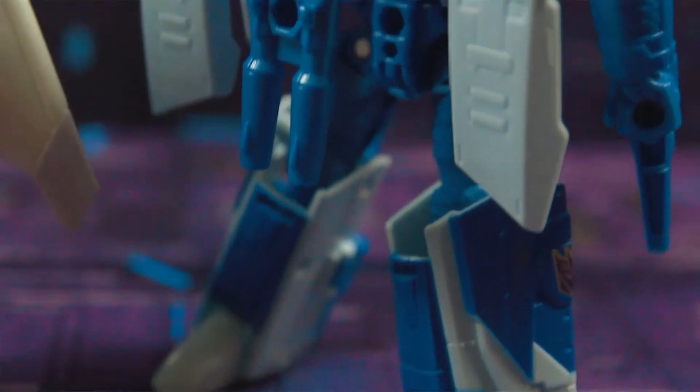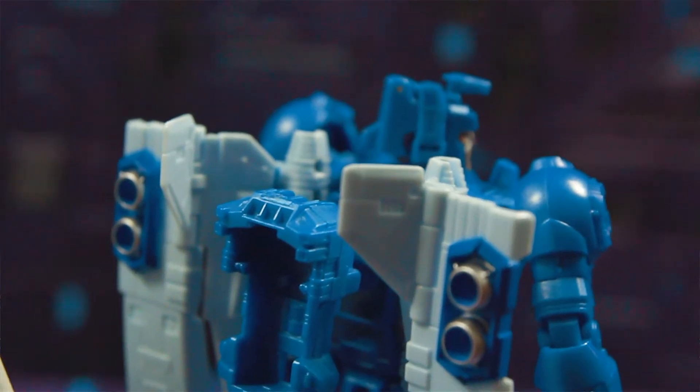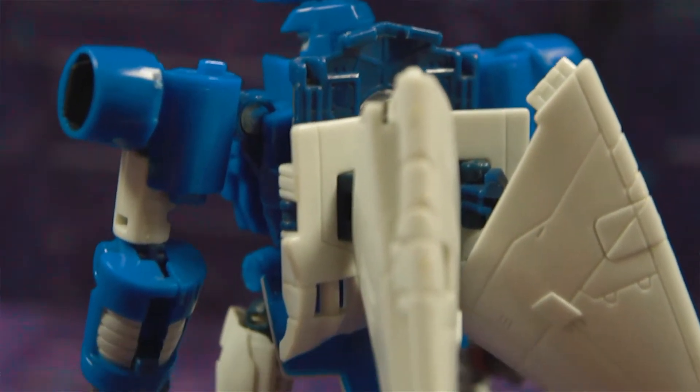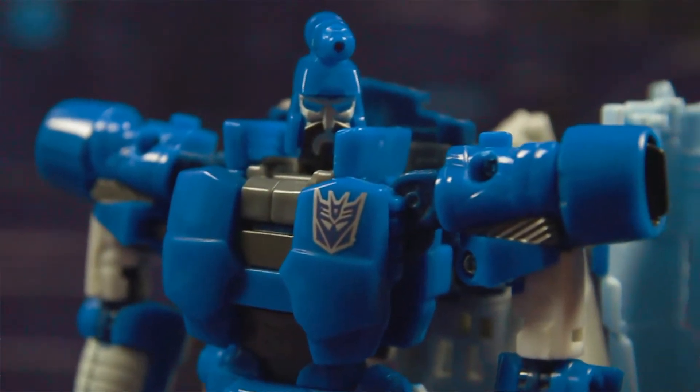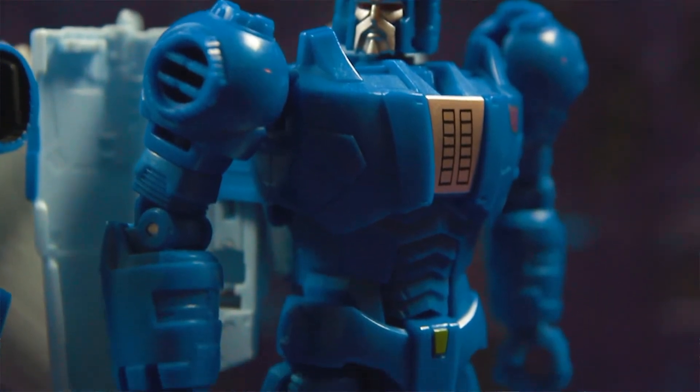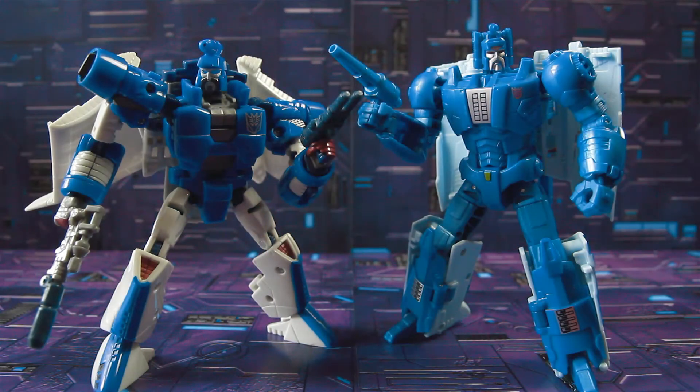Both figures come with two handguns — one single barrel and a double barrel weapon. The Generations figure has a little tab that can clip onto his head-mounted laser, which doesn't have much functional use but is something collectors discovered. When the weapons are combined, they're supposed to have a likeness to his Targetmaster, Fracas. On Titans Return, his Headmaster is Fracas, so they didn't need to combine the weapons to represent him, but he can wield that double barrel weapon currently on his backpack. On the Generations figure, the weapons peg into his wings, with the double barrel gun stored on his back.